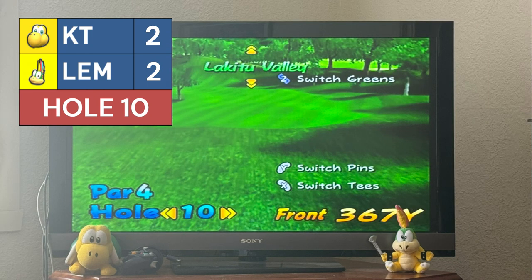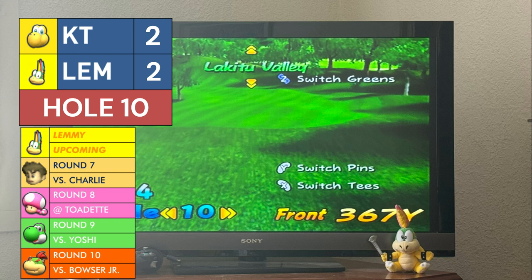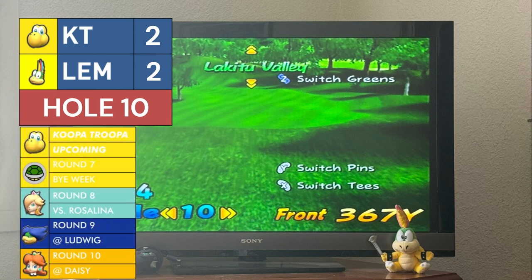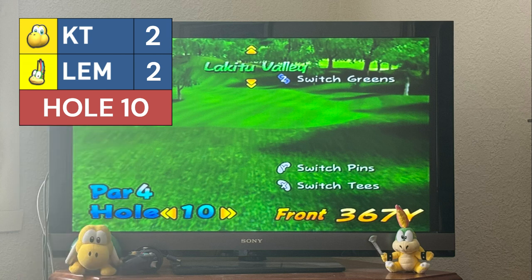Off to hole 10 — and as this encounter suggests, it's a thriller with both characters tied at 2-2. Lemmy takes the first shot on the 367-yard hole, looking very good. Next week Lemmy will face Charlie back home at Bowser Badlands. Koopa Troopa, who has the bye next week, hits nicely at 105 yards out. Koopa Troopa gets on the green at 18 feet; Lemmy gets on the green at 7 feet. Koopa Troopa converts his putt; Lemmy's putt is nicely done as well.